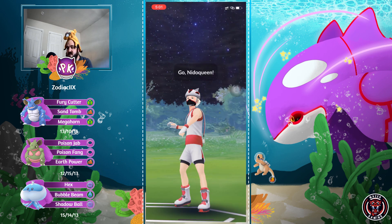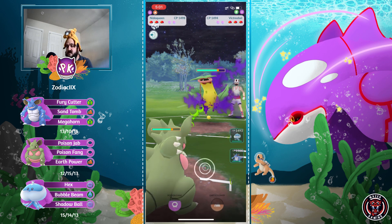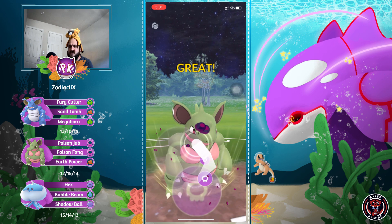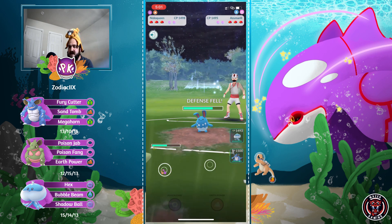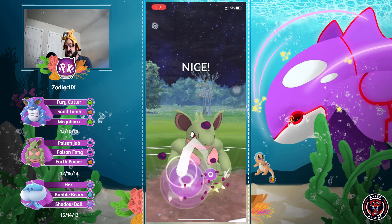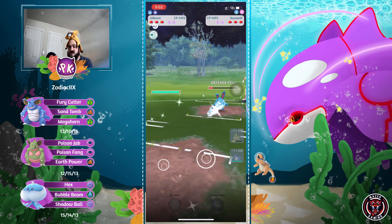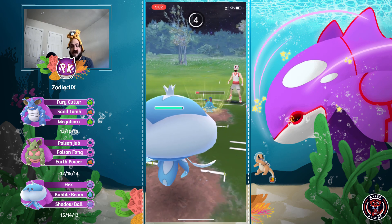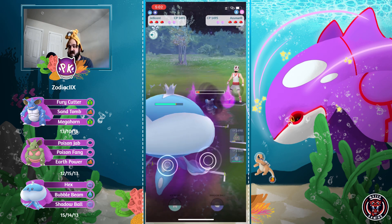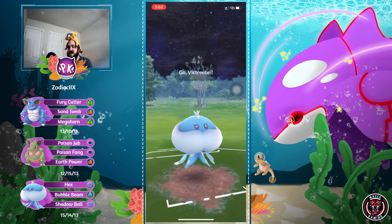Next game - using Needle Queen to start against Victreebel. Pretty good matchup: neutral damage received but dealing super effective damage while debuffing. They pull a nice switch into Azumarill, which is actually fine for Needle Queen. Needle Queen was ahead on energy so she makes it to a second move. Switching out because they don't want to get hit with Ice Beam - saving Needle Queen for Victreebel later. That was a good switch.